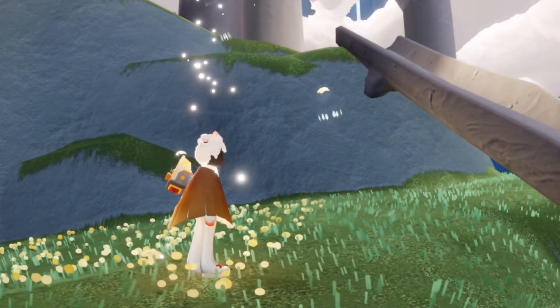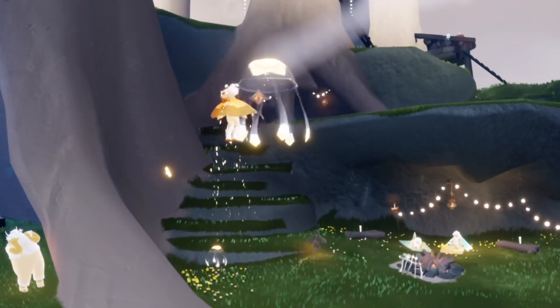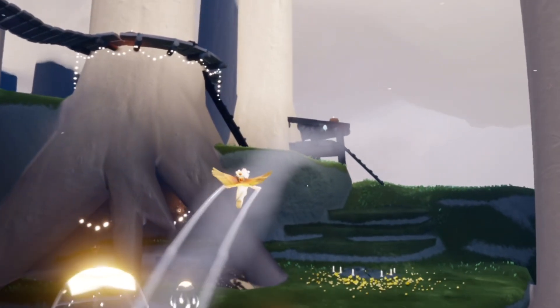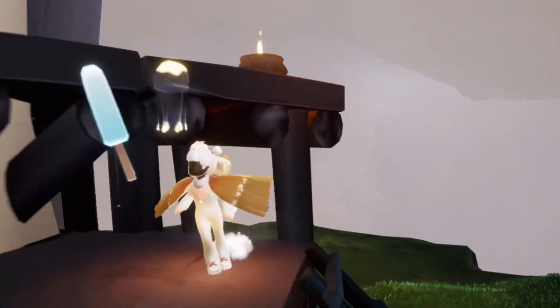The final scattered event currency can be found over here above where we can jam with the spirits, just along here. So that is all for scattered event currency.